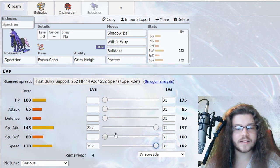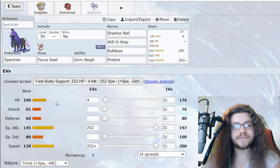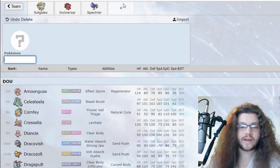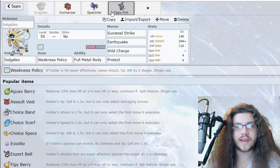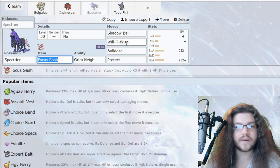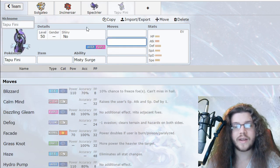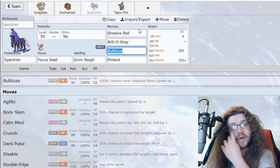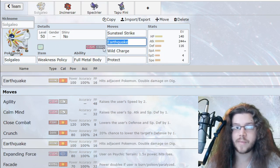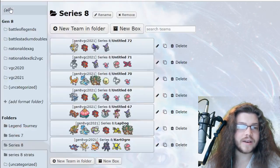We'll max this guy's Special Attack and Speed — very basic stuff. We'll have Will-O-Wisp as well. It'll be a little weird because we'll have Tapu Fini on the team so our Solgaleo can't get Will-O-Wisped. If Spectrier becomes a Shadow Ball machine after Will-O-Wisp is gone with Tapu Fini, that's okay. We can also always change the terrain with Wild Charge and then be able to Will-O-Wisp while still not being Spored.